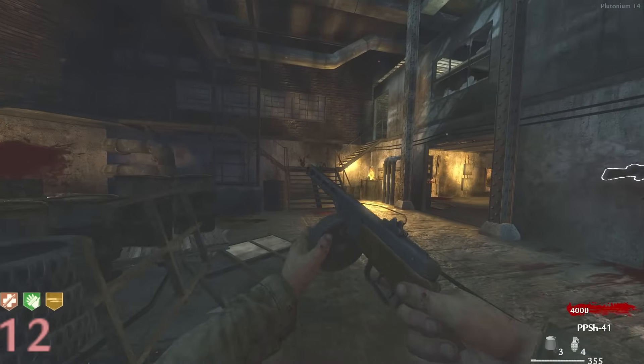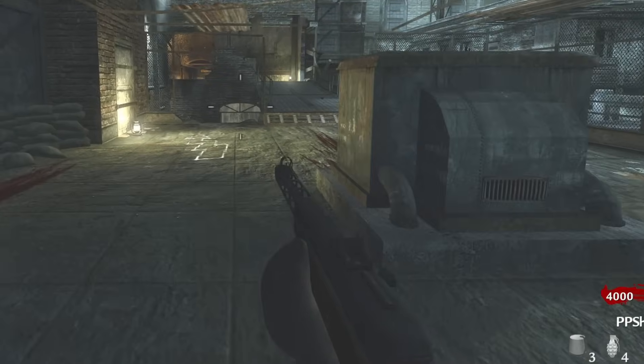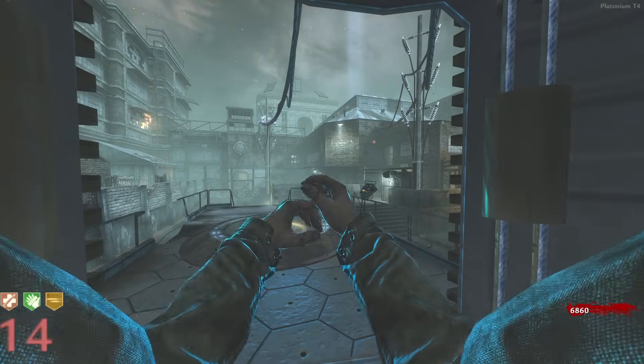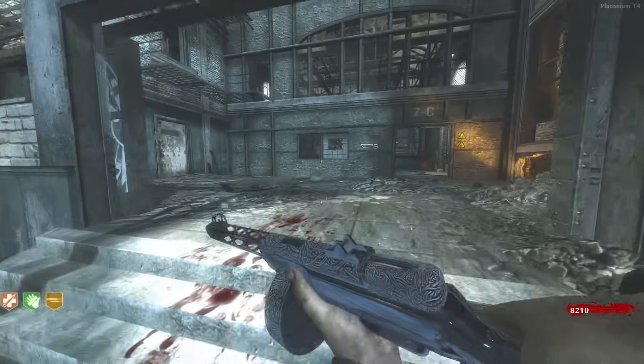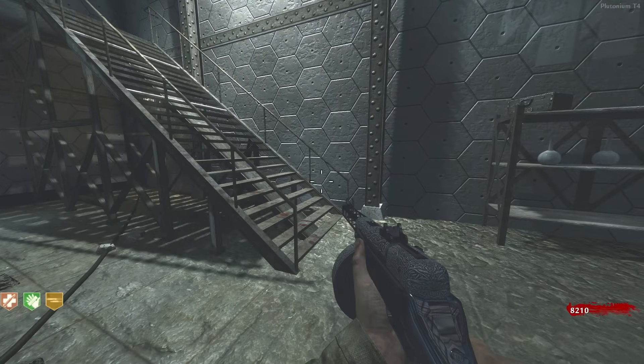I'm going to Pack-a-Punch each weapon first in this video before talking about them, just so they're at their best. We got a dog round, like we always do. So here we are with the PPSH, and without Double Tap it's surprisingly not the fastest firing weapon in the video, but with Double Tap it blows everything out of the water — it's not even competition.